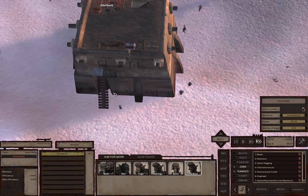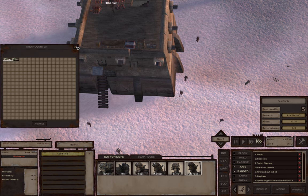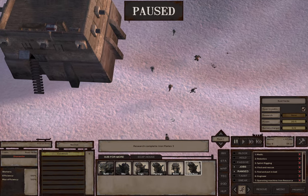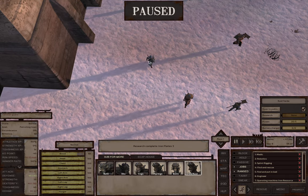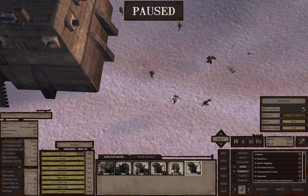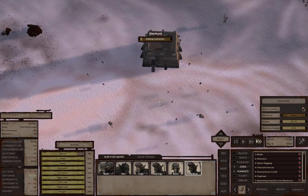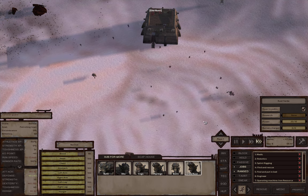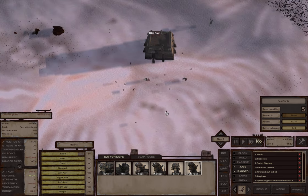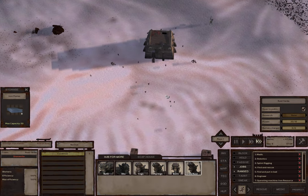We did have a bunch of guys coming here trying to buy some first aid kits but they all said they couldn't afford it. These guys are the Traders Guild - okay, do need to watch out for slavers. How are our iron plates going? They're going fine.